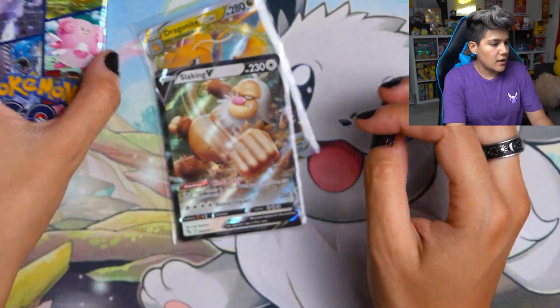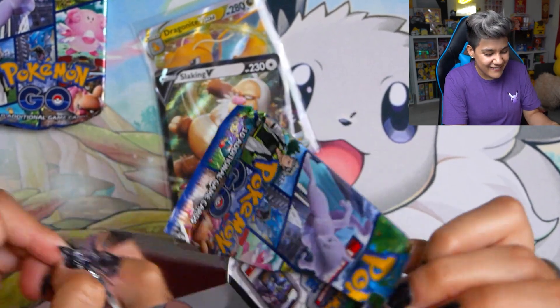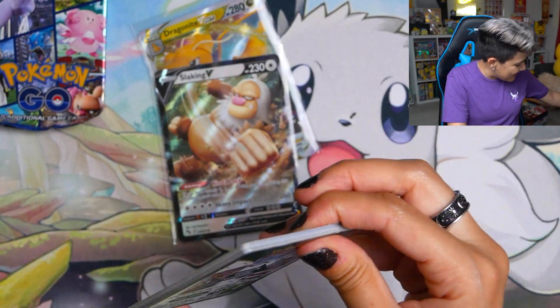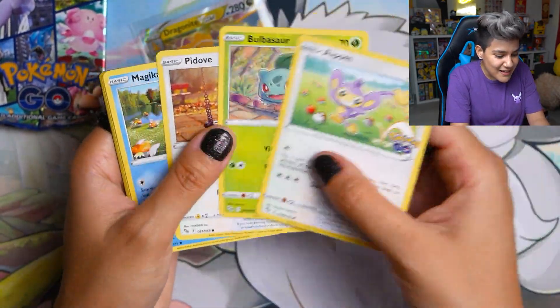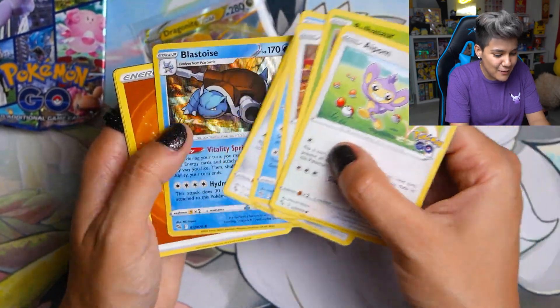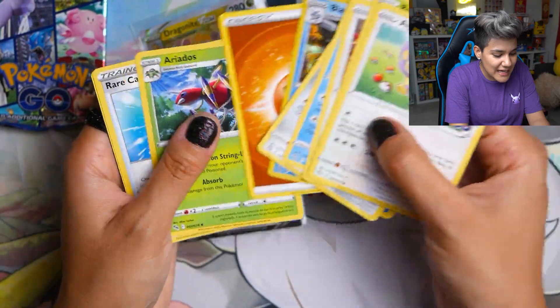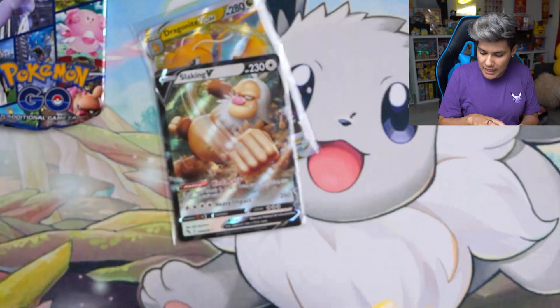I have Taki Dust on my shirt and I didn't realize until right now. Let's see if we can get an alternate art, a Rainbow Rare, or a Radiant card out of these last two. We got Apom, Bulbasaur, Pidgey, Magikarp, Meltan, Wimpod, and a Blastoise Holo. The holo pattern on these is pretty cool too, and they all get that Pokemon Go stamp in the corner. We got a Chansey right there and a code card.